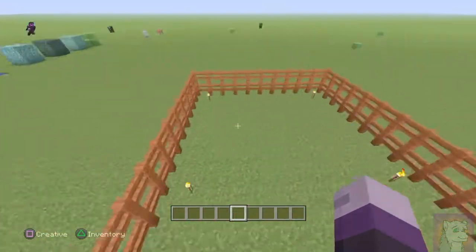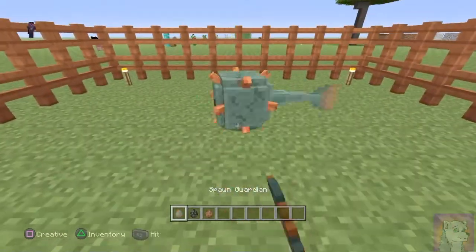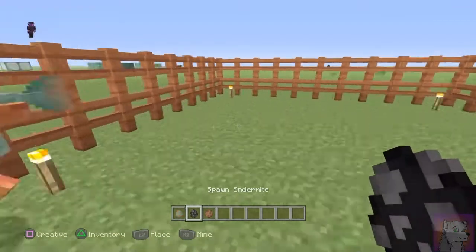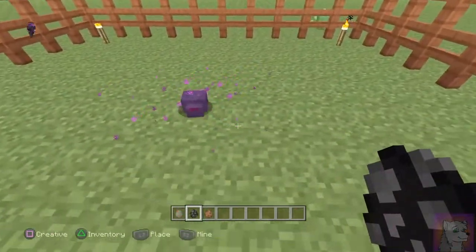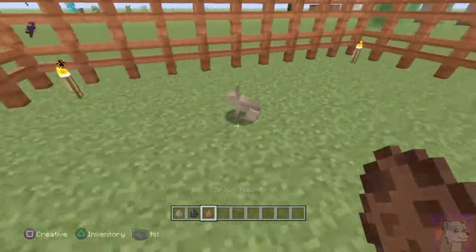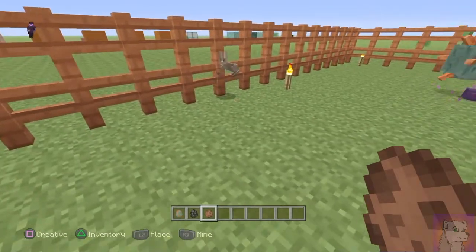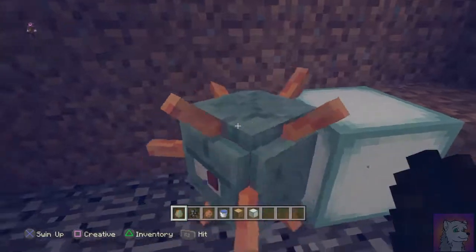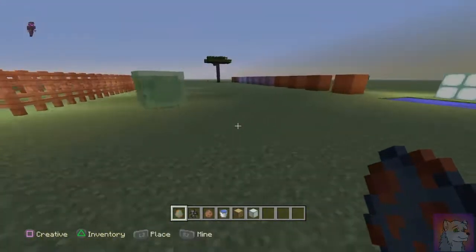I've already got them in my inventory. First one is a guardian — I think they're supposed to spawn in water. Then there's an endermite — they look like tiny little things but they do the same drops as endermen if you're lucky. They're a bit jittery and I think they teleport as well. Then there's a rabbit — they look pretty cute. The guardians on the water, I think if you're touching them they do some sort of damage to you, which is pretty cool.